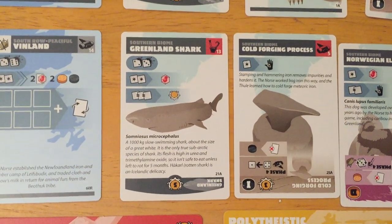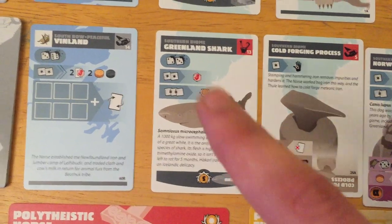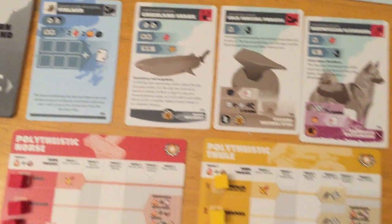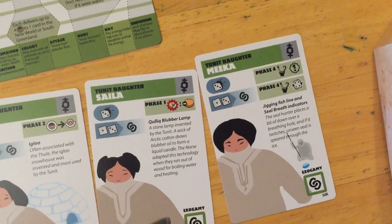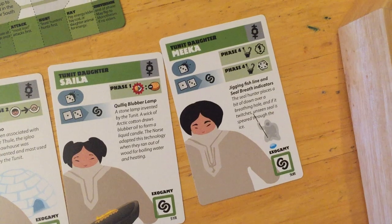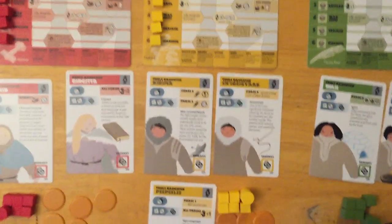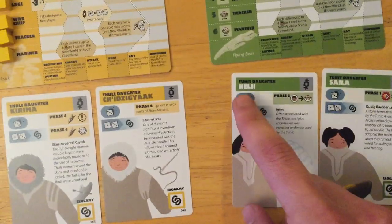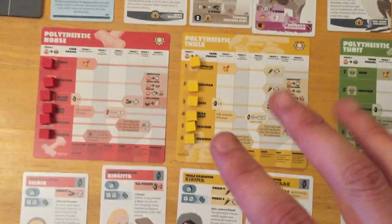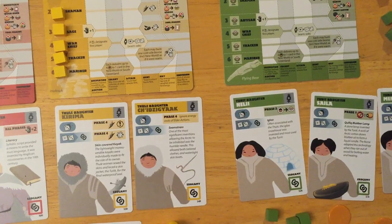This is where you want to check your abilities. If the Tunit have their shaman, they get to reroll threes — pretty helpful. They also get to reroll fours if they have Mika, and anybody who marries Mika gets that ability too. There will be competition for these resources. You may find yourself very low on elders — normally it costs one energy to promote a hunter to elder, but if you have access to Nellie, she lets you do it for free. That's a really helpful ability.